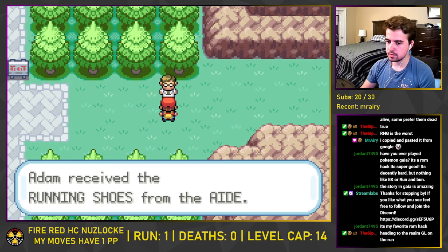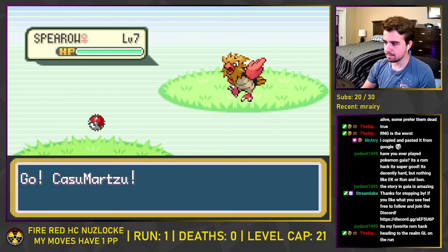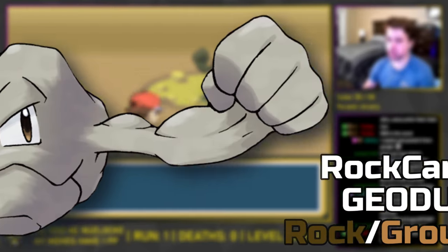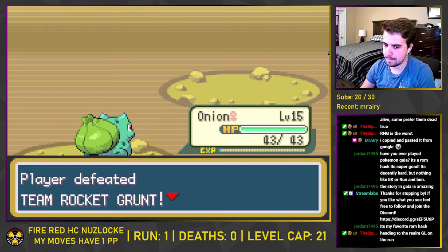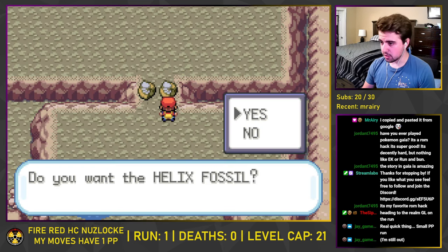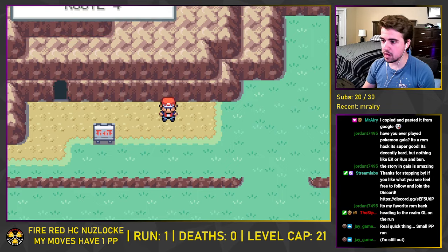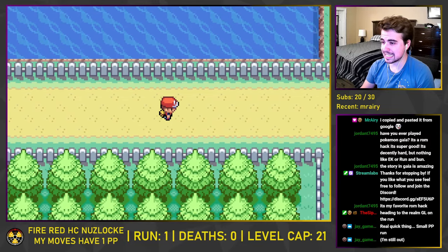With a badge in hand, we finally get a pair of running shoes, so we can sprint over to Mt. Moon. But on the way, we capture a Spearow on Route 3 that we named Boneless Wing. Inside Mt. Moon, we capture Rock Candy the Geodude. We spelunk through many floors, take out a couple of pesky Team Rocket Grunts, and get our hands on the Helix Fossil after defeating the greedy super nerd guarding it. From there, we exit the cave onto Route 4, where we capture Gummy Snake the Ekans, before arriving in Cerulean City.